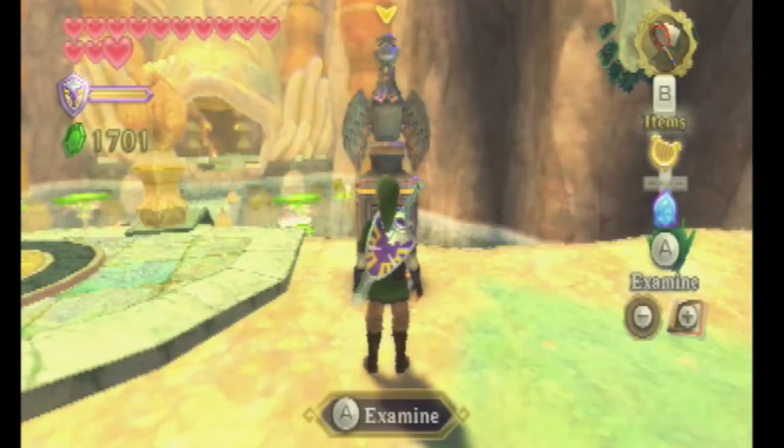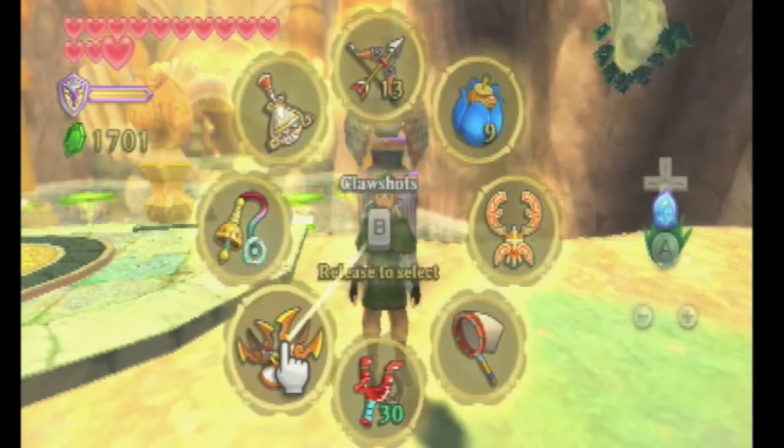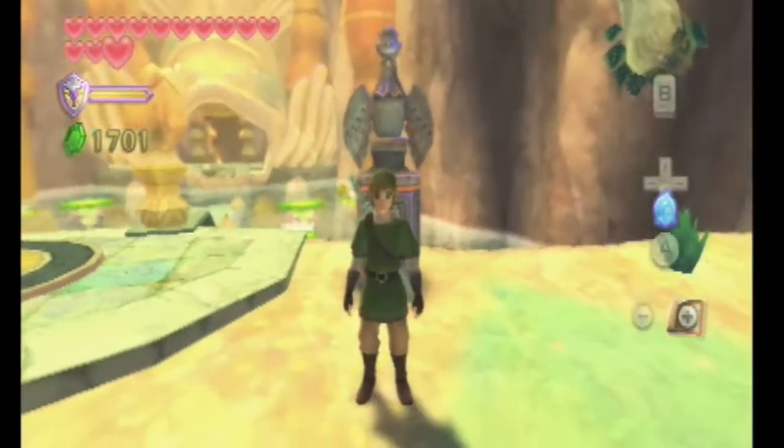But anyway, in this part and for some time, we're going to go collect a few things. So now that we have the Clawshots, we're down here at Floria Waterfall in Faron Woods.